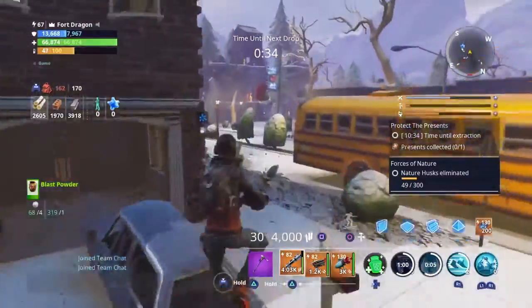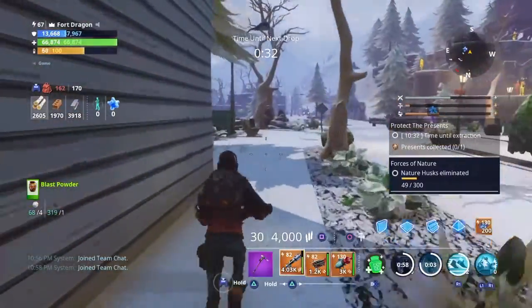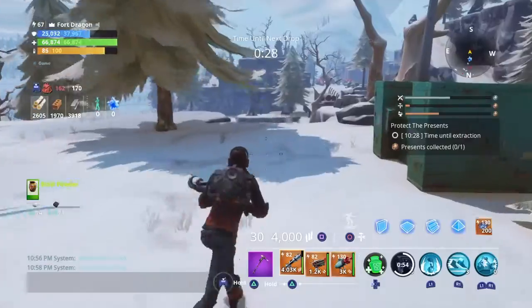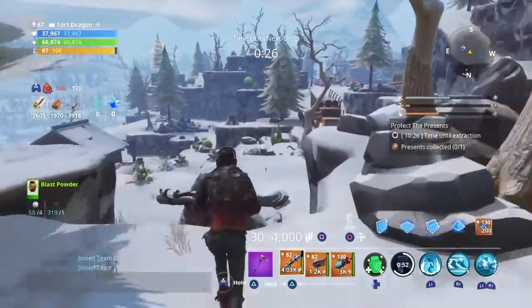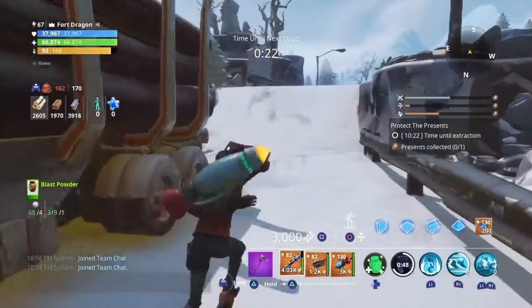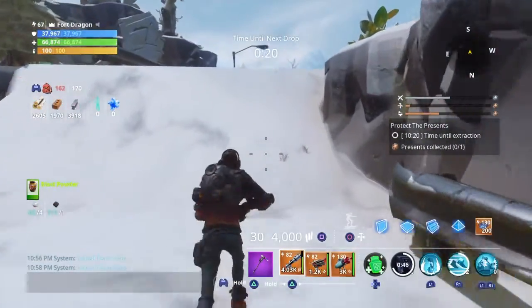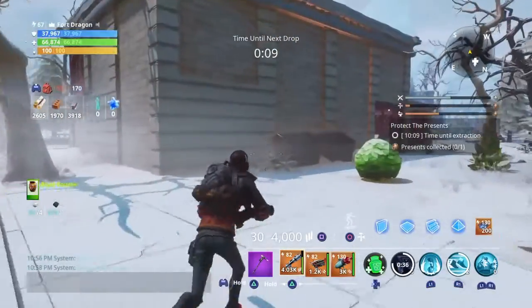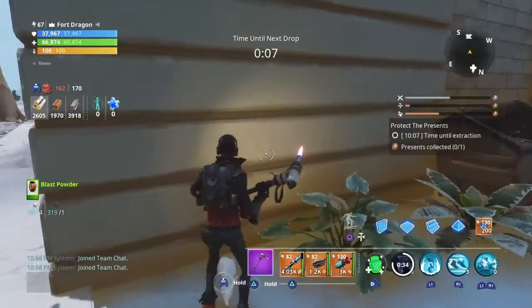Once you're done with this cluster of houses, come around this way — or that way if you're not having trouble with Husks. Come through here, and once you get to this truck you know you're going the right way. Keep heading further down the street and you'll find both of these buildings. I personally go into this one first.